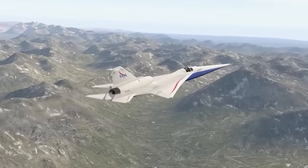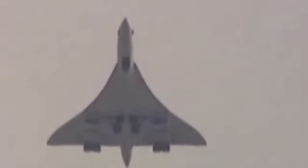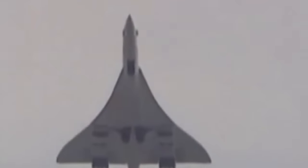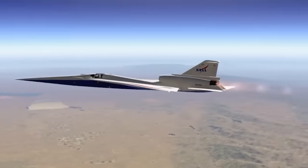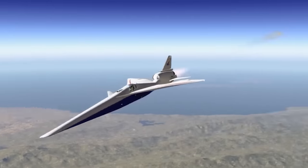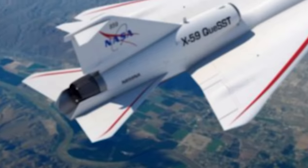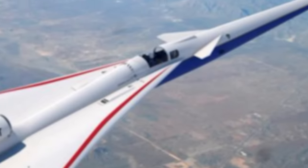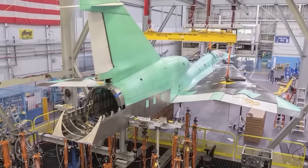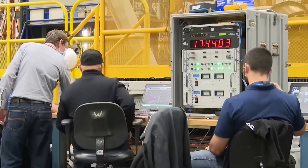The X-59 will open the door to a new global market for aircraft manufacturers and reduce travel times for commercial passengers worldwide, taking a new step in the history of aviation. The aircraft is expected to reach Mach 1.4 or 925 mph, cruise at altitudes of over 55,000 feet, and only create 75 perceived decibel levels — equivalent to a car door closing or a conversation in a restaurant. The X-59 is expected to have a final length of 99 feet, a height of 14 feet, and a wingspan of 29 feet, with a maximum design gross weight of 25,000 pounds, a fuel capacity of 8,700 pounds, and a payload of 600 pounds.